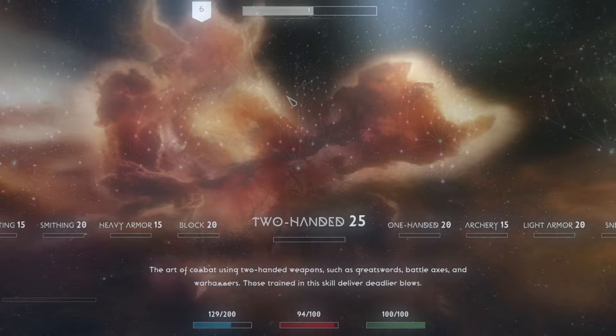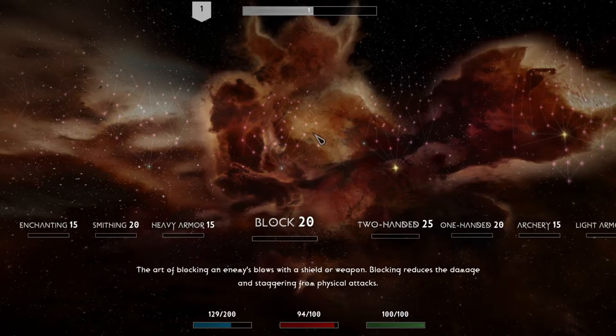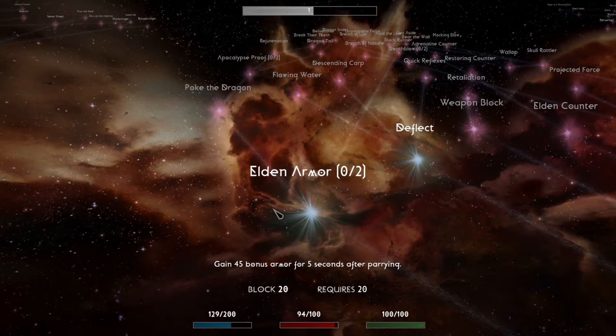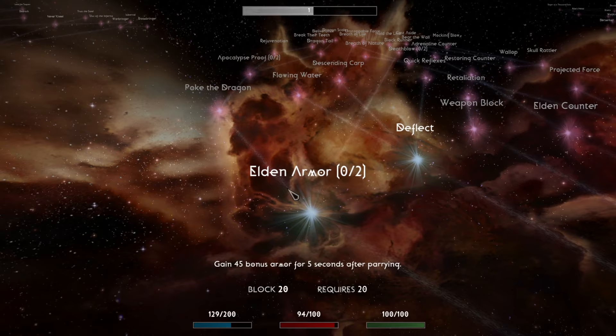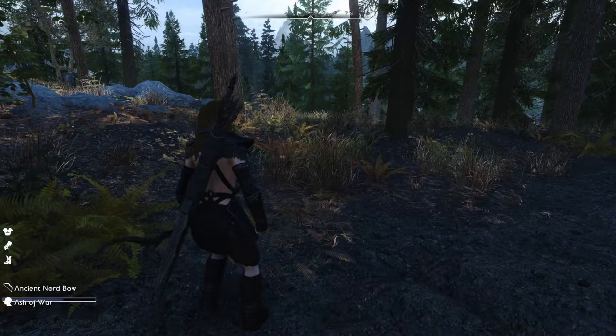Now the perk trees — this is going to be Evoker Reanimator Black. You have tons of different perk trees to choose from, no shortage at all. There is a custom block tree, which unlocks a timed block that allows you to negate all damage. There are some Elden Ring inspired perks as well: armor bonuses, timed blocks, restored stamina, Elden counter, and a lot of other really unique stuff to this list.